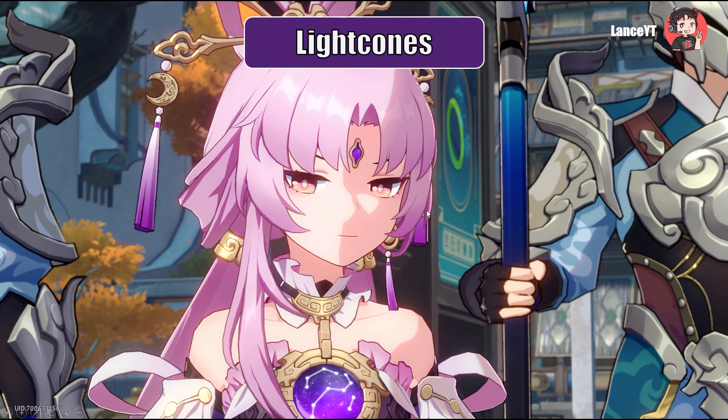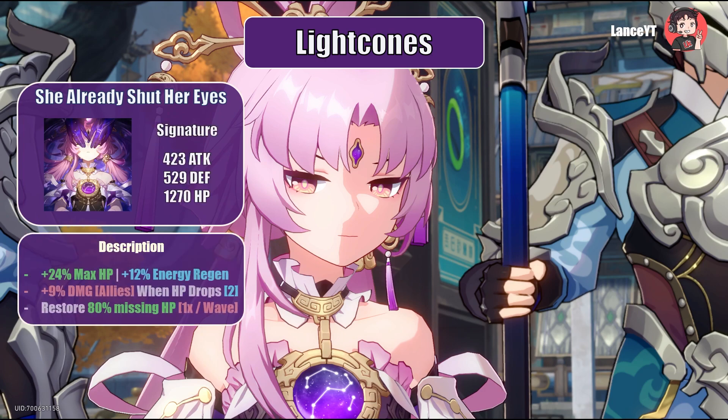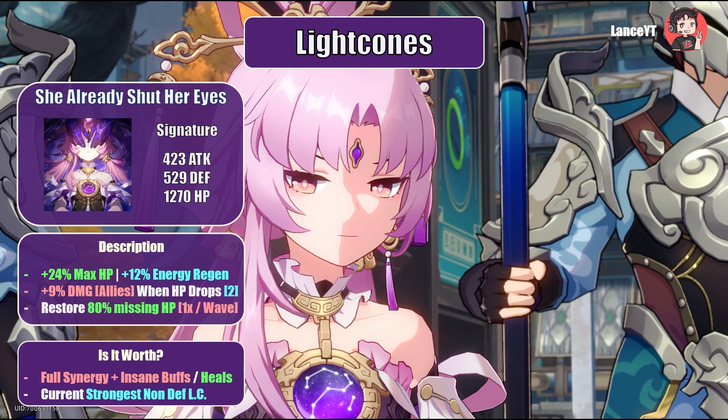Now on to Light Cones. Let's have a look at her signature, She Already Shut Her Eyes. Coming in hot with 1270 HP, 529 defense, and 423 attack. It increases the wearer's max HP by 24% and energy regen by 12%. When the user's HP drops, grant allies 9% damage reduction for 2 turns. At the start of every wave, restore 80% of lost HP to all members. It is very clear that this is the current strongest non-defense-based preservation light cone.